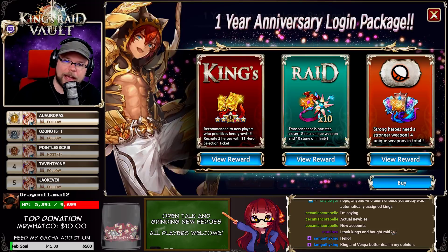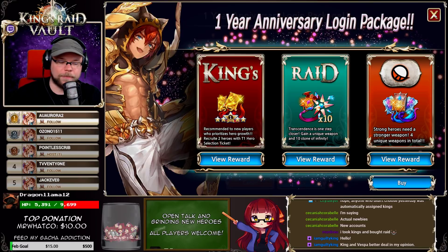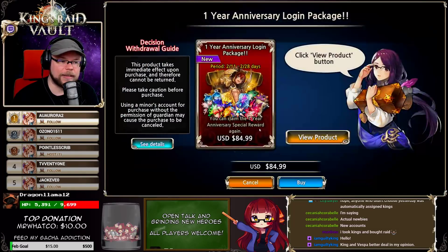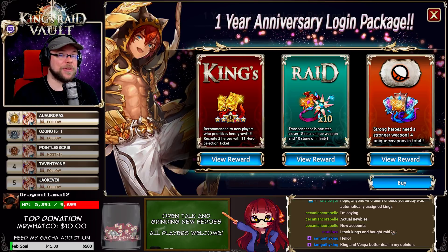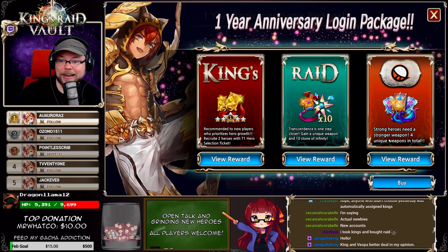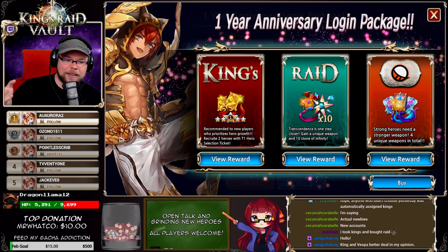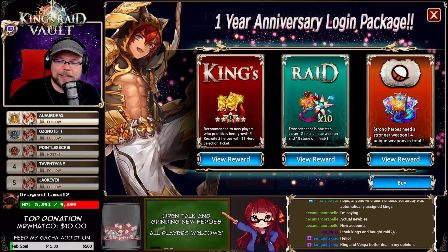There's something cool you can do if you want more than one pack: you can purchase from the cash shop another pack for $84.99. That means you can get Vespa twice and get eight UWs total, or you could get 20 infinity stones, or you could get four T1 heroes. The possibilities are endless — you can mix and match to your heart's desire.